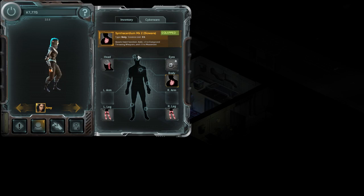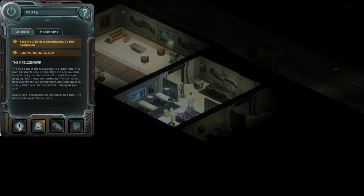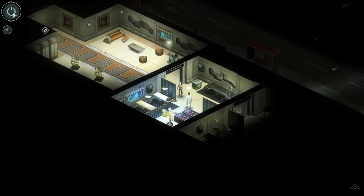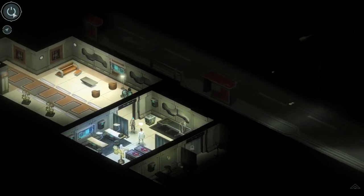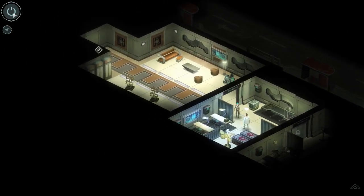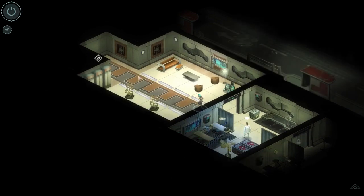If you don't plan on using any magic, just load up on cyberware as much as possible. Go with two alpha legs, everything else bio, and you'll have zero essence. Lore-wise you turn yourself into what's called a cyber zombie — I'm not sure what the actual downsides are in this game, but it's very cool.